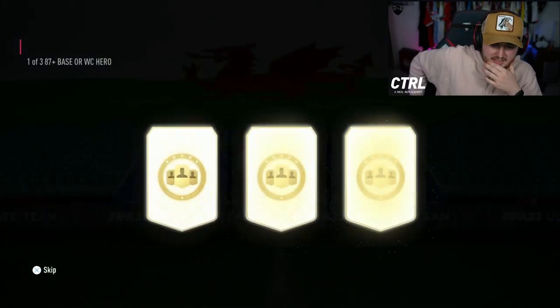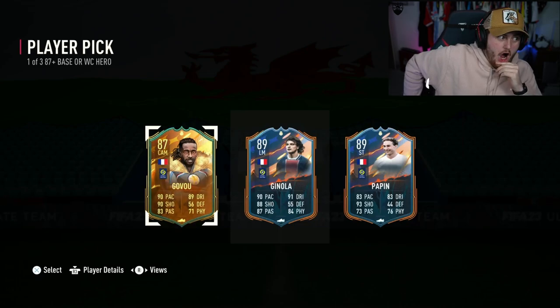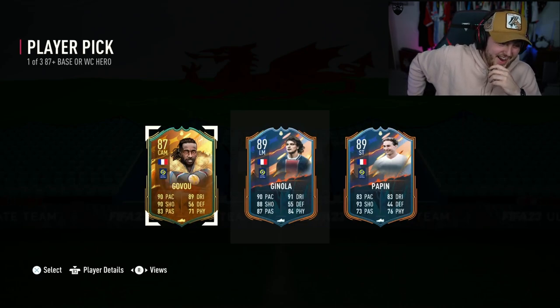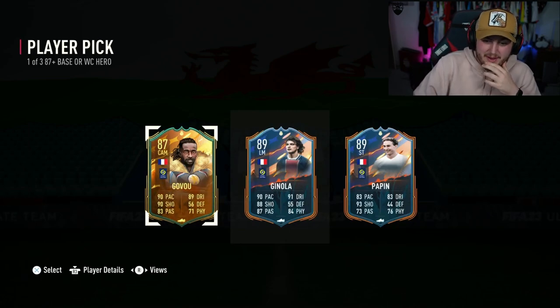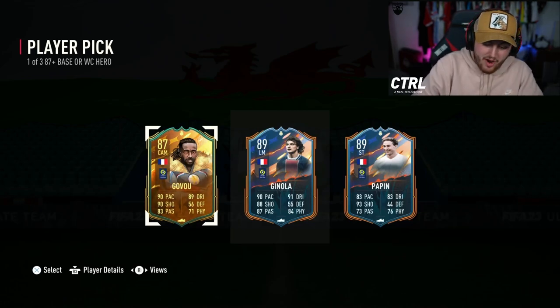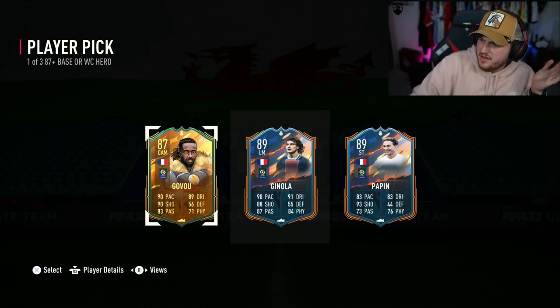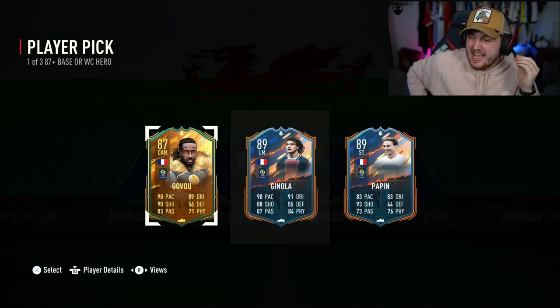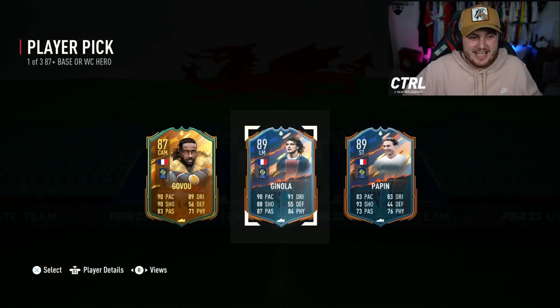Wales is blue, apparently, according to this person. Oh my word. What a player pick. Sidney Govu would have been good anyway, but Ginola as well. Wow, bro - David Ginola. What are we saying in terms of his price? Over a mil? Just under - he's 6K under a million right now. That is incredible.